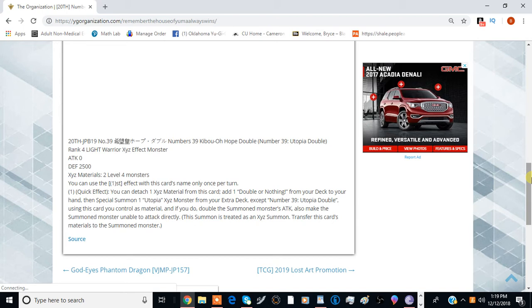It's a Rank 4 Light Warrior Xyz effect monster with 0 attack and 2500 defense — kind of an interesting stat line for a Utopia monster. It requires two Level 4 materials, so this is completely generic.